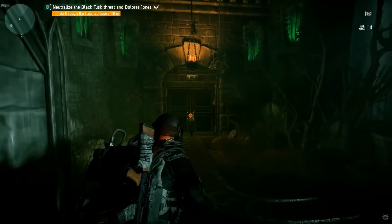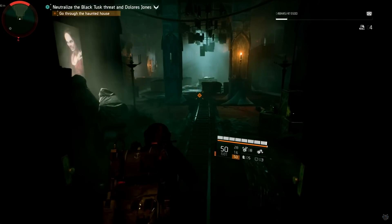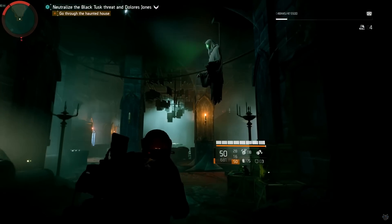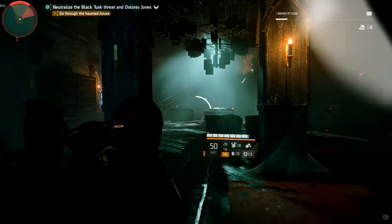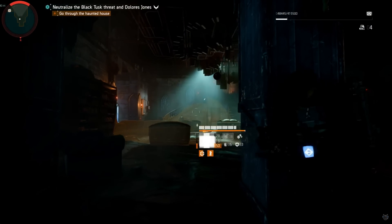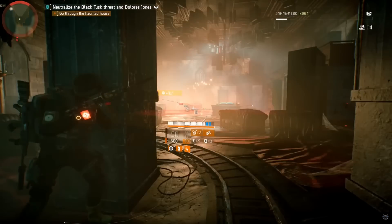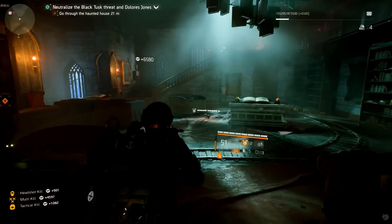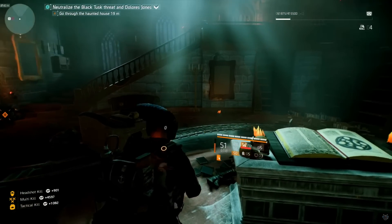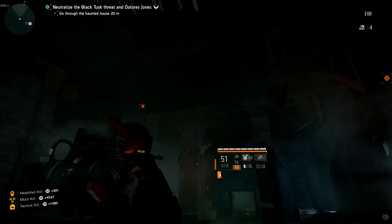Continue through these double doors and make your way through. There's going to be another rat in here, so clear out this area again — fight all the enemies whatever build you're using. Once they're cleared, pick up your skills, turn around, look at this book right here, then look up and there's another red light.